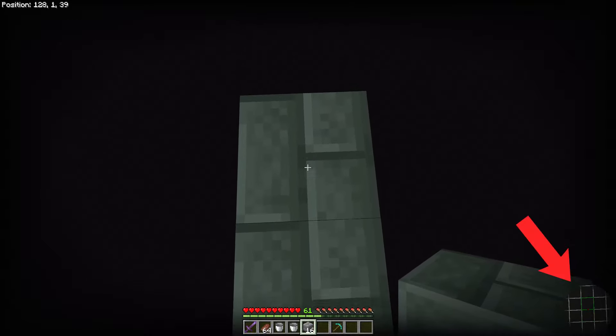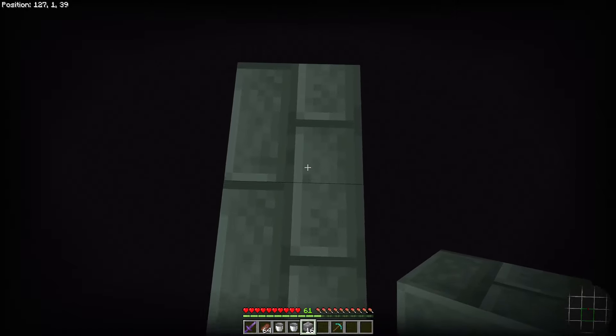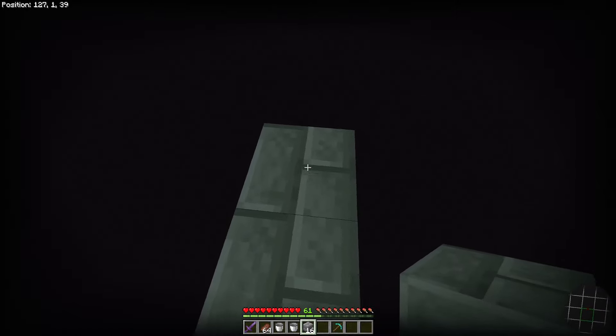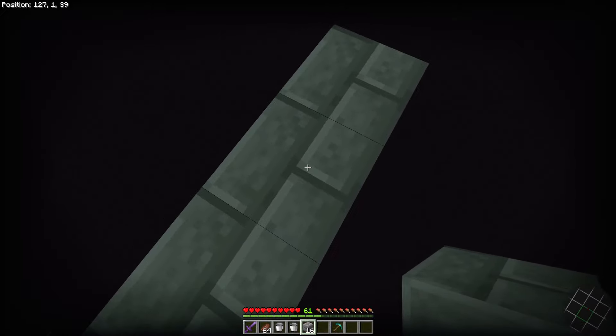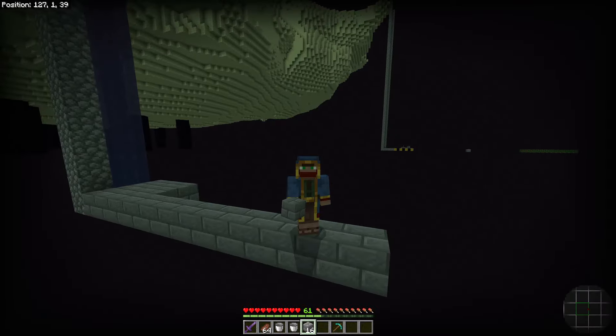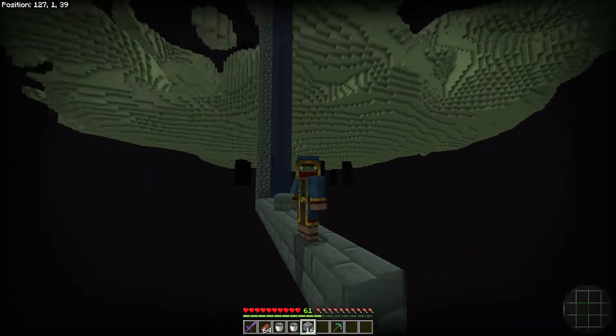As you can see in the bottom corner of my screen, this is the block where I cross the chunk border. So 128 is already the new chunk, and 127 is the old chunk. This is very important to know. If you want to get this resource pack, you can download it from my Discord server — link is in the description.